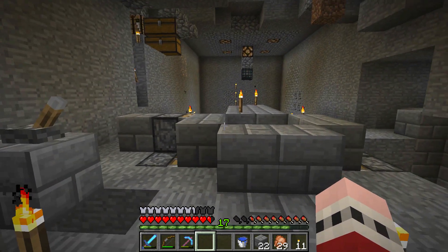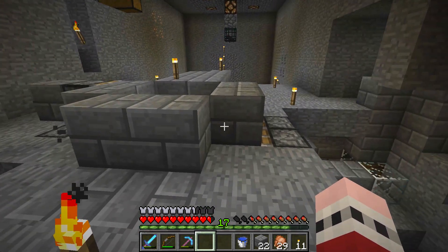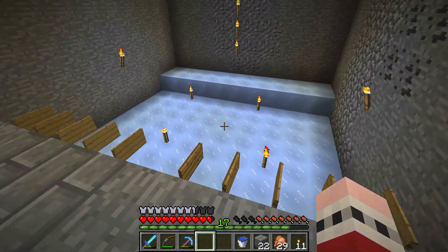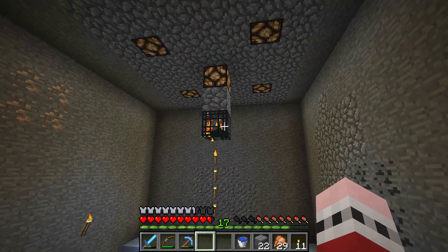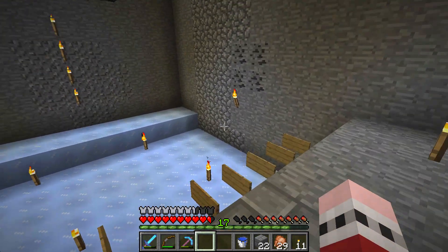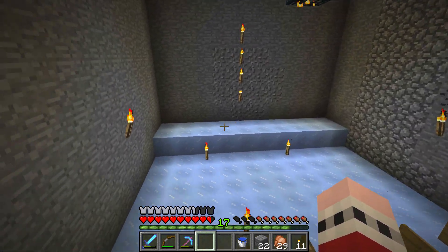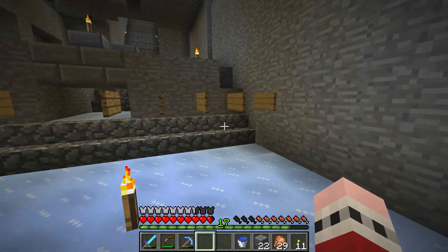This is very similar to the trap I built last season, but I'm making a couple of changes. Rather than an 8x8 room, I've opened up a 10x10 room. The reason is that spiders are two blocks wide, not one, and by allowing that extra space we should get slightly increased spawn rates. I've also put packed ice on the ground.